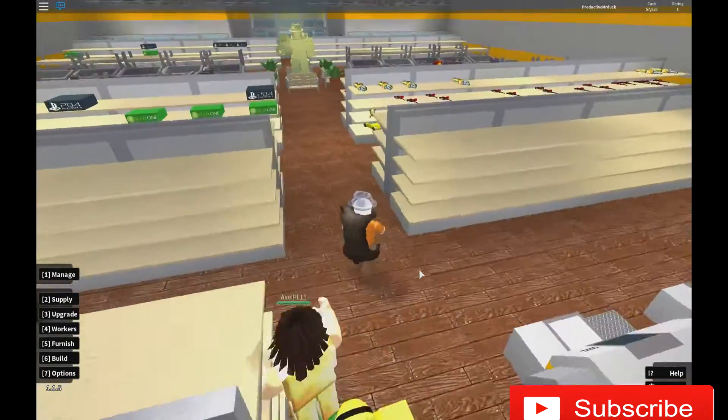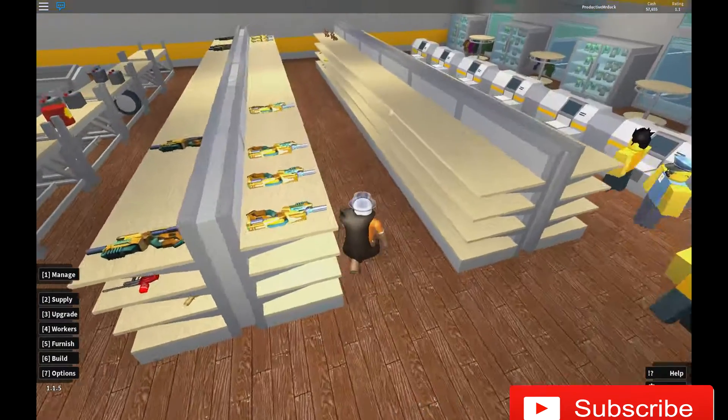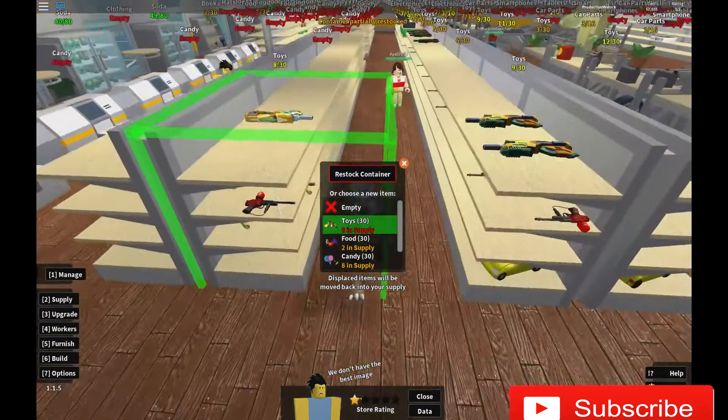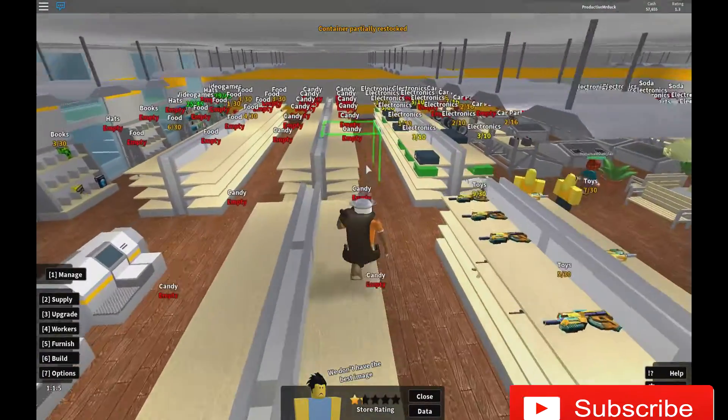If you haven't played this before, I'm actually going to show you how to put out shelves and stuff, because you need shelves to sell candy. Here you can see some candy. I'm actually going to empty this and put some toys up instead, because I don't want any candy up on the shelves yet. I'm going to first show you how it's done.